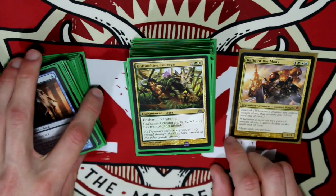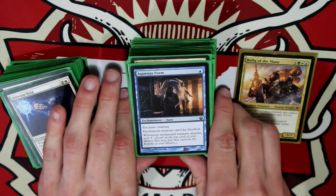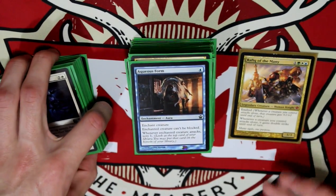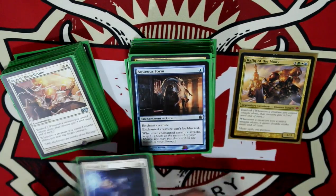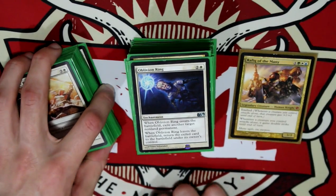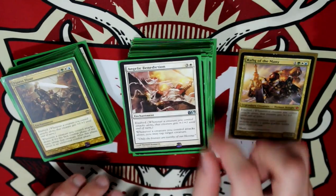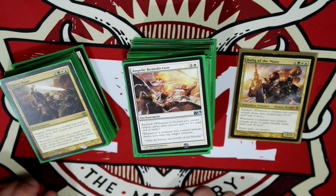Unflinching Courage giving Trample and Lifelink — love that. Oculus Form — love this card, it blew my mind when it came out. The creature can't be blocked, and when it attacks, scry one. Oblivion Ring — everyone knows what it does, it gets rid of things. Angelic Benediction has Exalted, and whenever a creature attacks alone, you can tap a target creature.